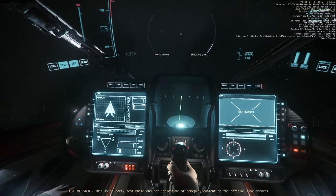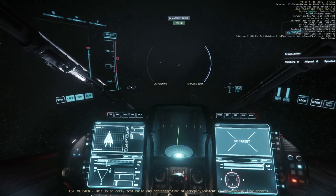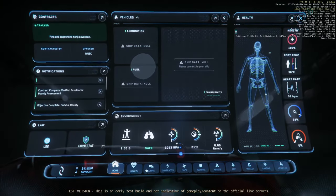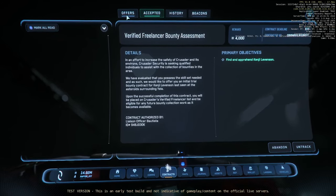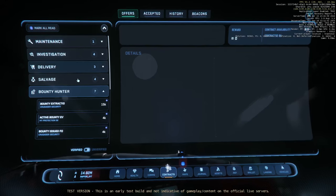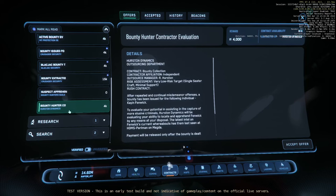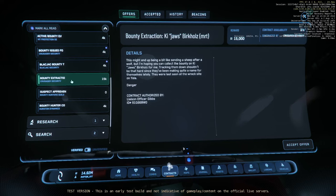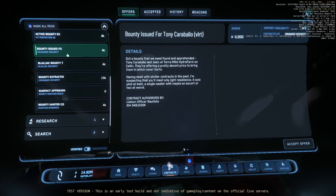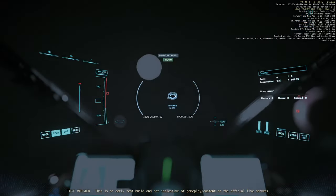We've got onto the list. I'll put the landing gear out. Since we're at the quantum travel point I want to be careful — we don't have any shields on right now. Looking through missions: suspect apprehend, bounty hunter — that's Hurston. Bounty extracting, Crusader Security bounty issued for VLRT. Let's go ahead and get one of these.